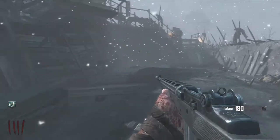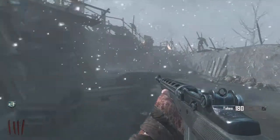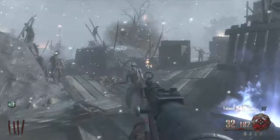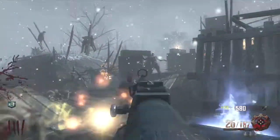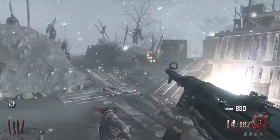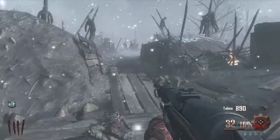Juggernaut is the most important perk when you're running, maybe besides Quick Revive. When playing solo I'd actually rather have Juggernaut than Quick Revive, because every time I get knocked down I'm usually swarmed and can't get to Quick Revive anyway. Notice this chest right here — I'm trying to kill zombies around it because you need to fill up these chests; that's one of the challenges.